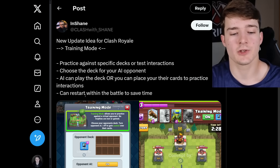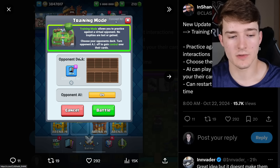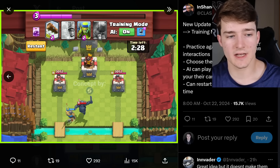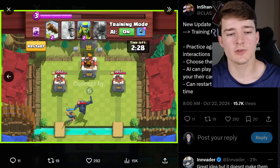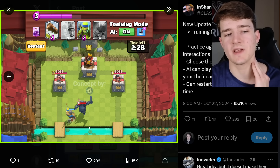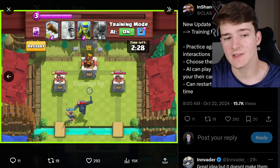The training mode allows you to practice against a virtual opponent with no trophies lost or gained. You choose your opponent's deck and can toggle the opponent AI on or off to take control of their cards. It essentially shows 'Training Mode AI On,' making it better practice than what's currently available. I believe they already improved the trainers, but this would be even better. I'm not sure if it's possible to implement — it really depends on how well the AI can perform with a given deck — but if it works out and Supercell has the time, it's probably worth it.